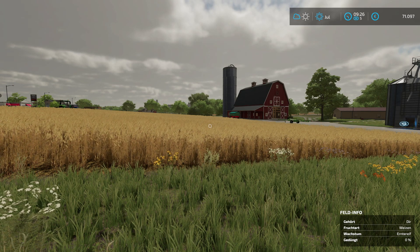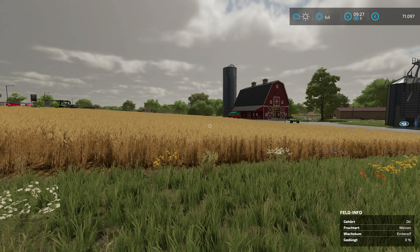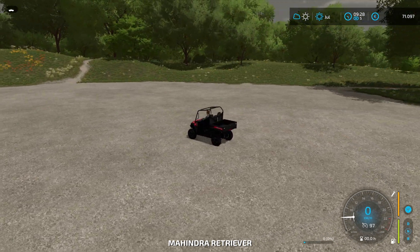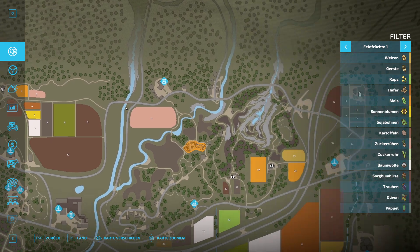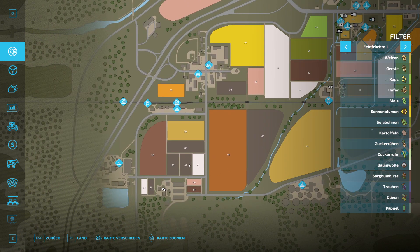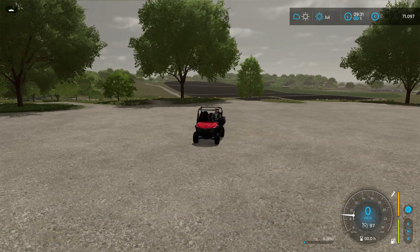Those corner farm places are meant for multiplayers but are not really usable because they are full of decorative houses. Here on the map you can see all four corners have farms meant for multiplayer. With all the buildings you can't really use them, so I took away all the buildings and flattened the space so it is easy to build your own farm.